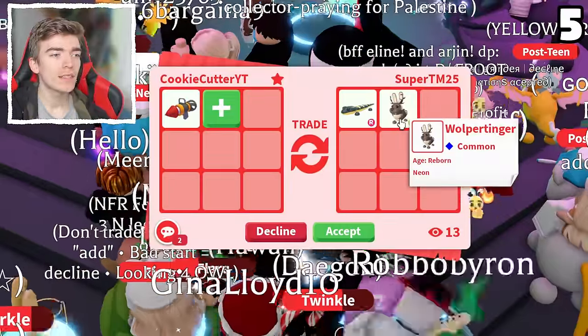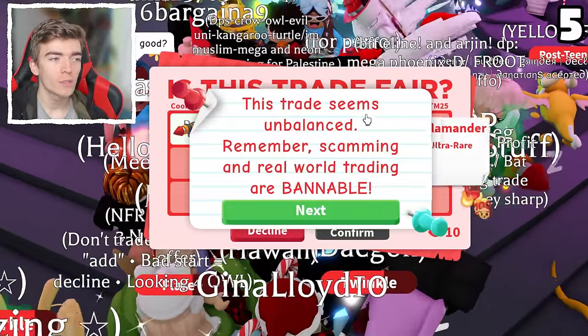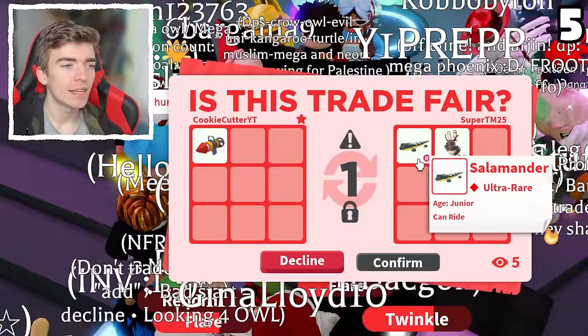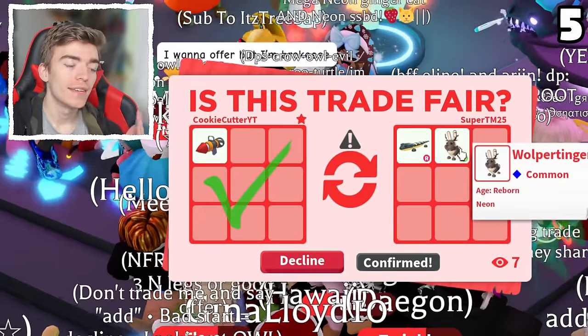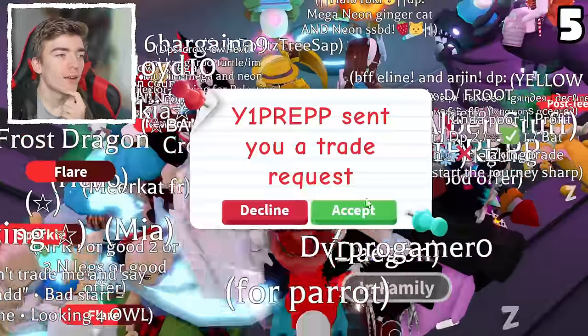A ride salamander and a neon wool pettinger. Honestly, no clue about the values of these pets — completely forgot what egg the salamander even comes from — but it's an ultra rare with a ride potion on it and then a wool pettinger which is a neon. And there we go.